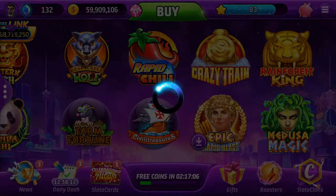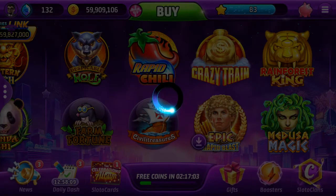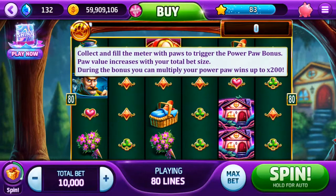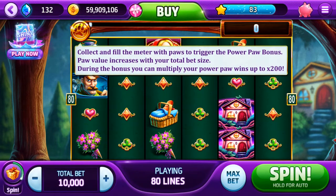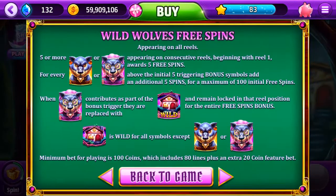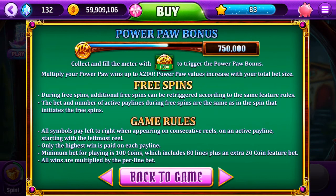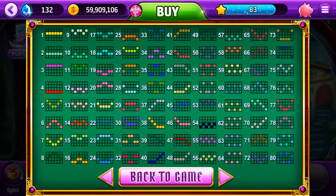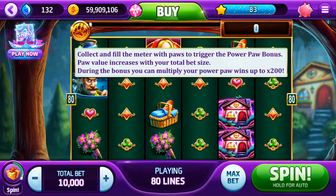There we go. Power Paw bonus, Wild Wolves — collect the meter and fill the meter. Okay, what can we win on in this? Go to the top right and click that — pay table. Wild Wolves free spins: five or more wolves trigger free spins. There's the meter. You can win on those. Back to the game.